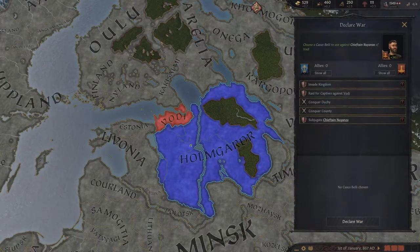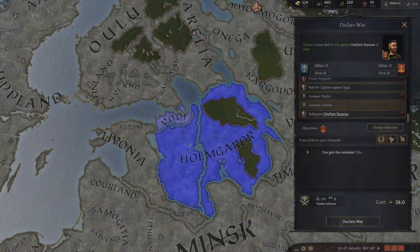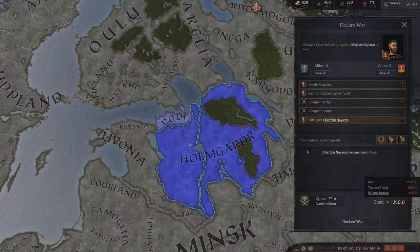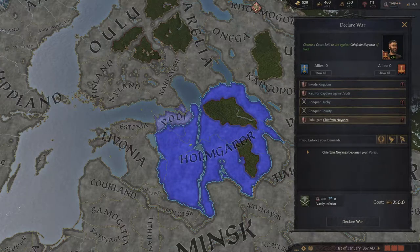You can declare war as a tribal government using the Conquer County casus belli — it only costs 38 prestige, it's very cheap. You also have the Subjugate casus belli, which is a lot more expensive, and what you do is get that person as your vassal. Whereas with Conquer, you take the land for yourself. Conquering is more beneficial in that you can take that land and then give it to someone of your culture and faith — they're going to have a higher opinion of you, meaning they're less likely to join factions. Also, once you eventually create a kingdom, they're more likely to vote for your heirs because they see them as the same culture and faith.